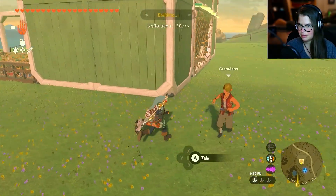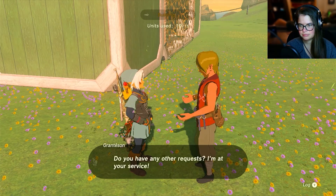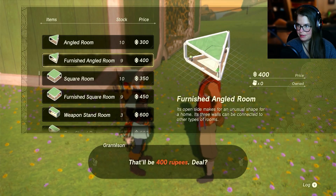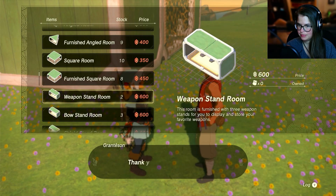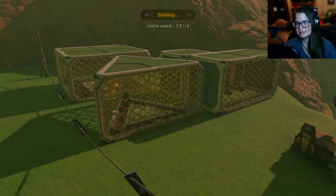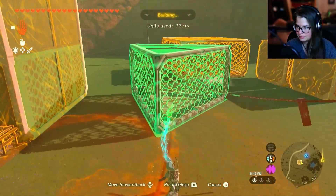Can I buy a triangle room? And one more of these, and a weapon display room. Oh, I'm out of money! I'm out of money! Ha! That's funny.